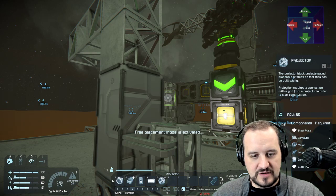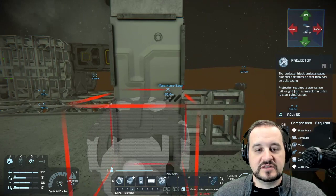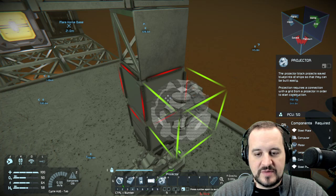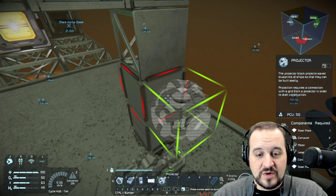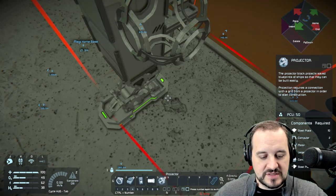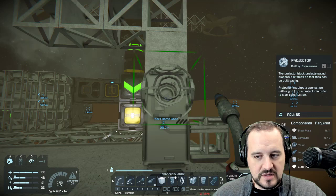Drop that blue panel in there, and then lastly drop in the projector. I'll put it on the side because it makes it easier to see what's going on. There's a side with no crosshair pieces, one with two, and one with four — the configuration I want is four on top and two toward the front. I'll place it right there. It doesn't really matter if it's on the center line — you end up adjusting the projection anyway.